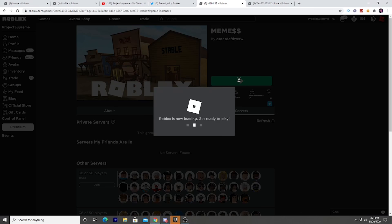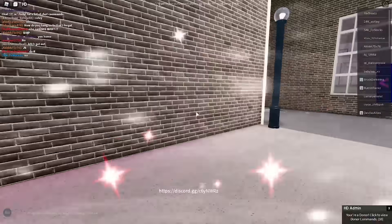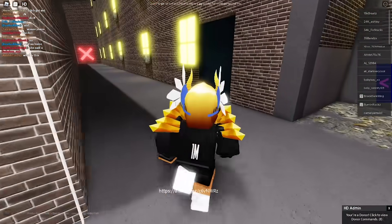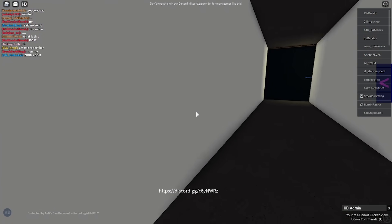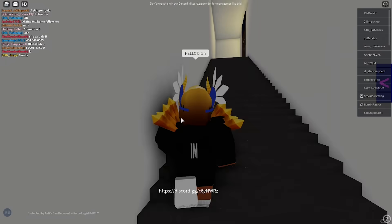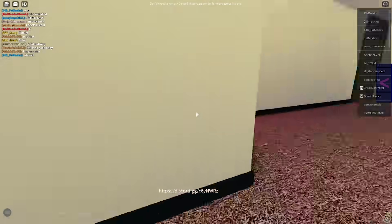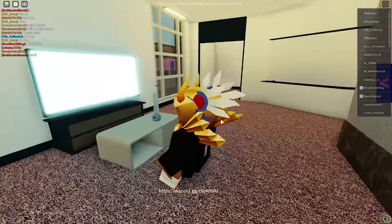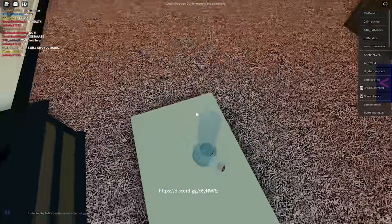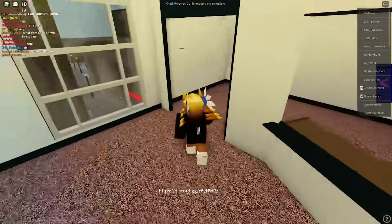We're going to the next game, it's called 'Memes.' This game is kind of like the strip club game we just played but it's not a strip club — it just has all the inappropriate stuff. I have to go into first person. All right, yeah, you could curse in here. This is like a city game. All these games are getting deleted by the way. And there's a bong in this game — what?! There's a bong with a nugget in it. You can't even pick it up.